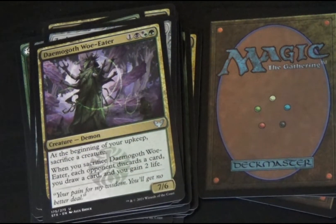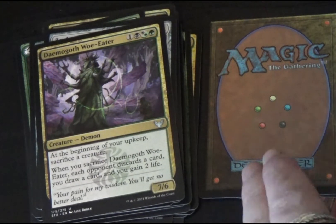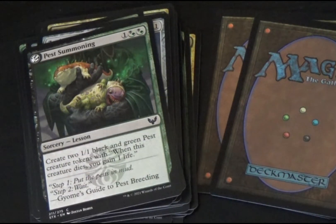We have another black-green Demogroth Woe-Eater demon creature. At the beginning of your upkeep, sacrifice a creature. When you sacrifice Demogroth Woe-Eater, each opponent discards a card, you draw a card, and gain two life. It is again a 7/6. Best Summoning is a black-green lesson sorcery. Create two 1/1 black and green pest creature tokens — when this creature dies, you gain one life.